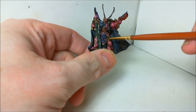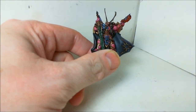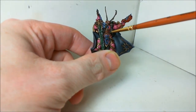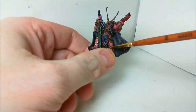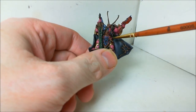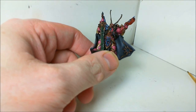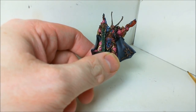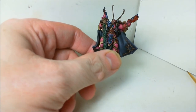The blue is based in Regal Blue, then has a black wash, then Regal Blue, Hawk Turquoise, and finally Space Wolves Gray for the highlights. The gold is done with Balthasar Gold, a black wash, then Balthasar Gold and Runelord Brass — the new golds — and it's amazing stuff.